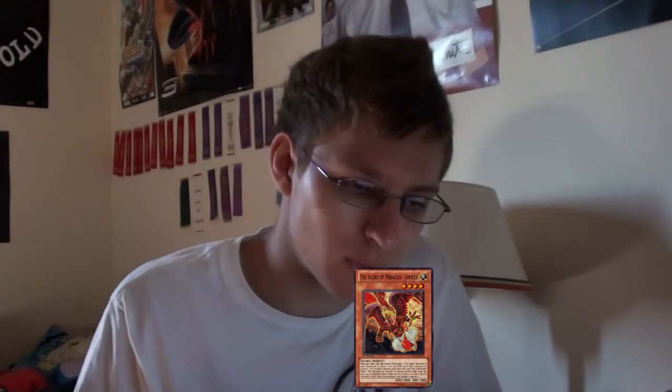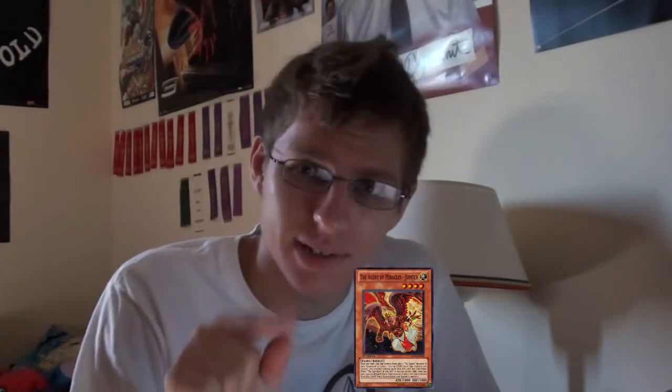Next we have Jupiter. Usually this card lets you remove from play one agent to target a face-up light fairy and it gains 800 attack, so you'd target itself and it becomes 2600. But with Sanctuary in the Sky on the field, once per turn you can discard one fairy-type to select one removed-from-play light fairy monster and special summon it. If you play agents you know you have a lot of removed-from-play cards with Hyperion and cards from the sky, so I like this second effect — it has some potential.